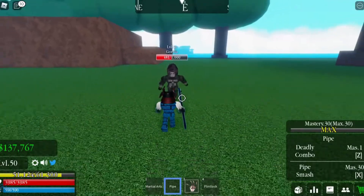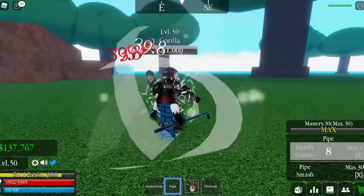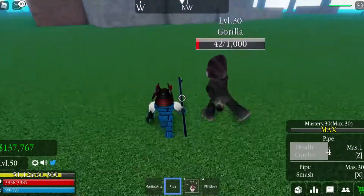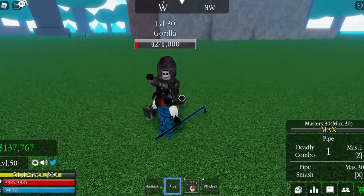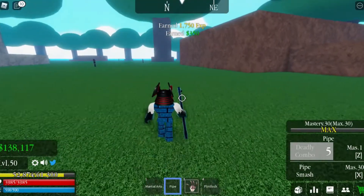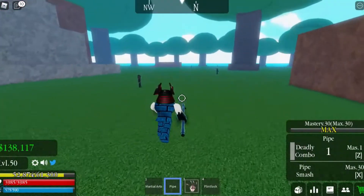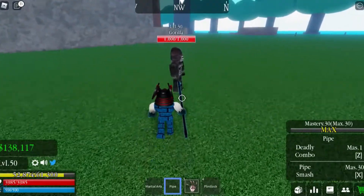Now I want to show the deadly combo with the Zay move. Let me try it — boom! As you can see, that's what it does. I'll try one more time, just need to wait for the cooldown — boom, there you go. It attacks with lots of air slices sort of thing. That's what the deadly combo does.